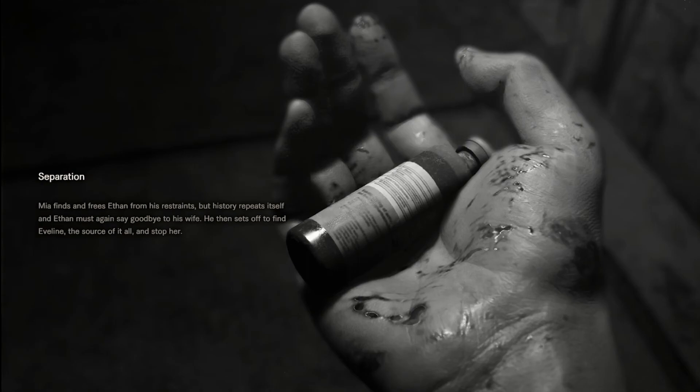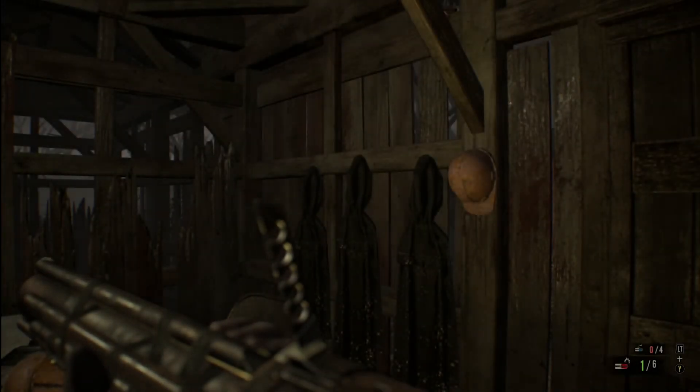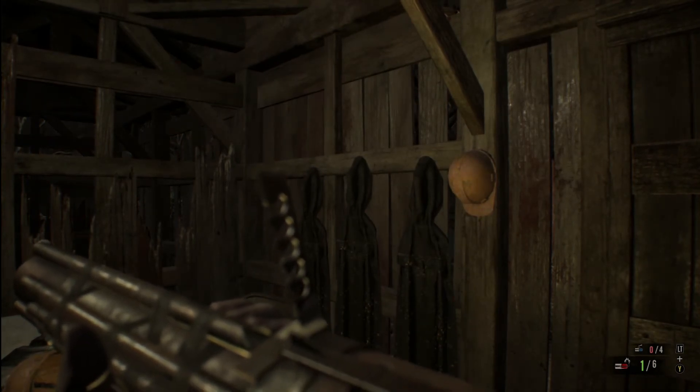Hey guys, welcome back to Resident Evil 7. Cheers and thank you so much for all the comments and likes, that's absolutely awesome. I don't know what to say to be honest, but we'll get on with the game - just thank you so much. So, Separation: Mia finds and frees Ethan from his restraints, but history repeats itself and Ethan must again say goodbye to his wife. He then sets off to find Evelyn, the source of it all, and stop her. That sounds easier than it probably is.